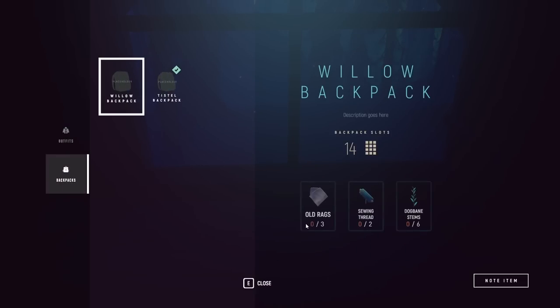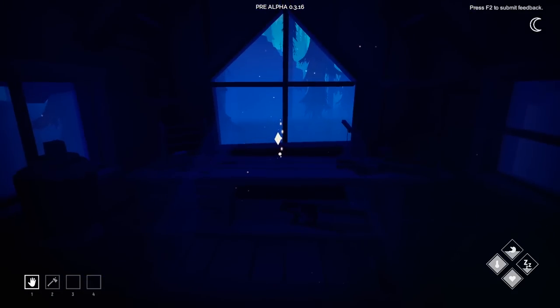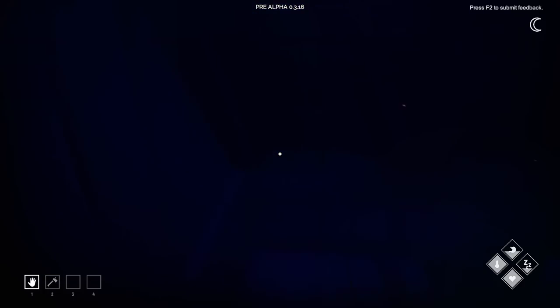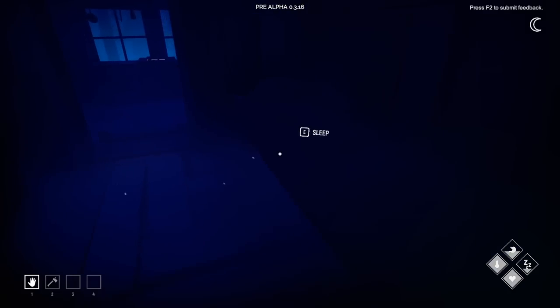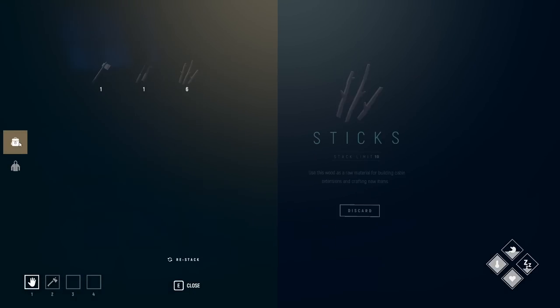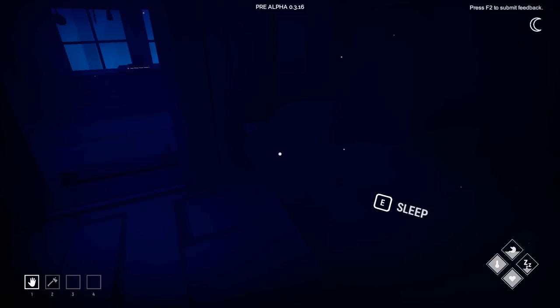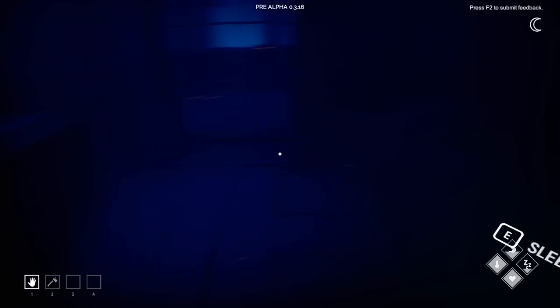For the backpack, we just need to grab some more Dogbane stems, which are easily found in the southwestern part of the cabin — about six to eight sitting there. Those are the things that remain at the sewing item station. Let's take a nap and go fishing tomorrow. The extra backpack space opens up a total of 16 slots. Each one of the caves has a blueprint in it, and the areas where the bears are also have blueprints.